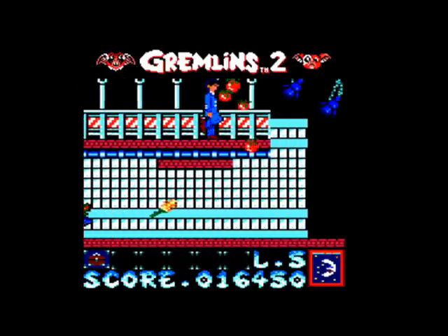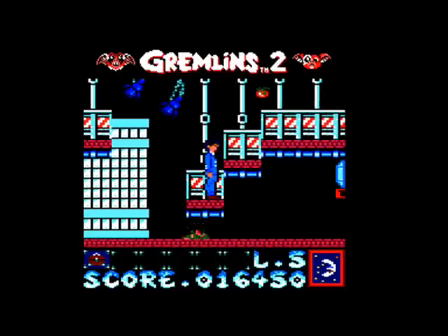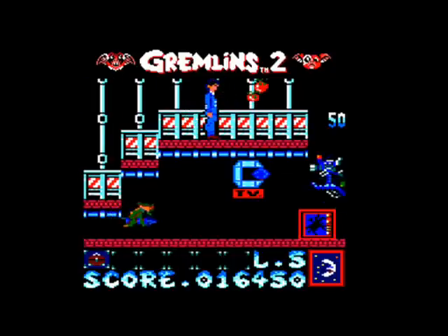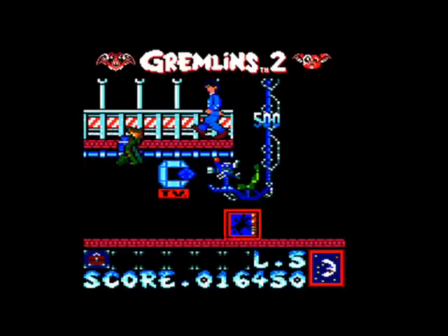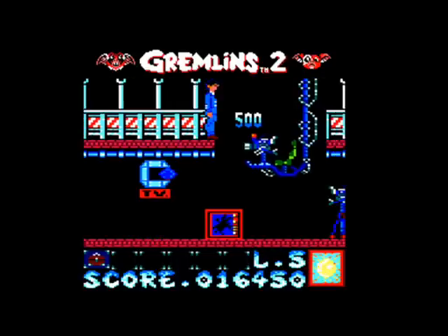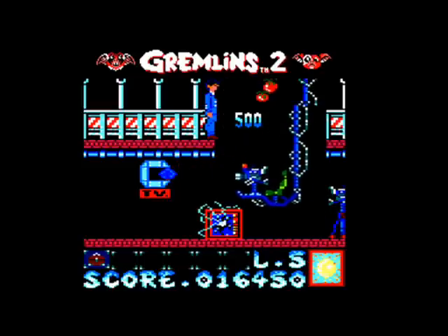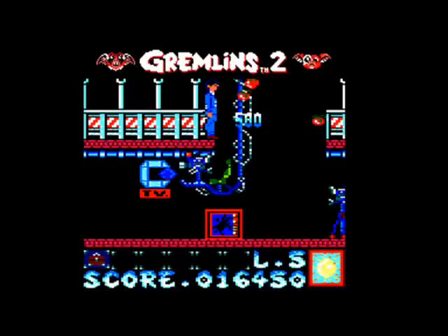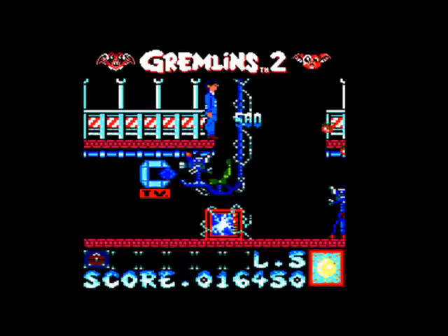Whilst the Amstrad has nicer graphics than the Spectrum, the Spectrum version does move a lot smoother and faster. And the graphics on the Commodore 64 version are really good — you see a lot more character in the faces of the Gremlins. The Amstrad Gremlins tend to be a little bit blocky.